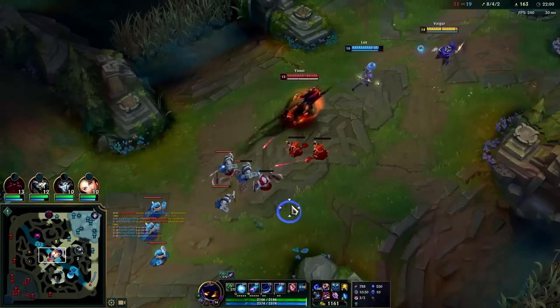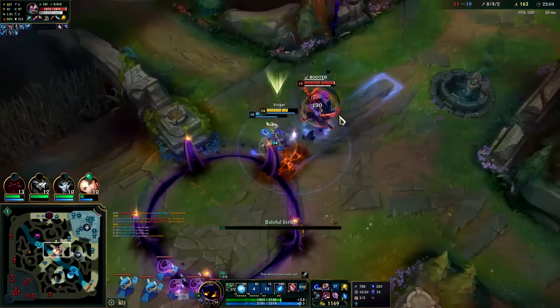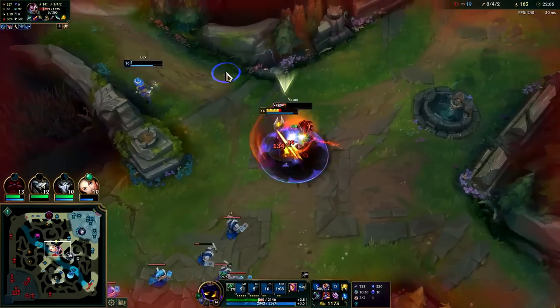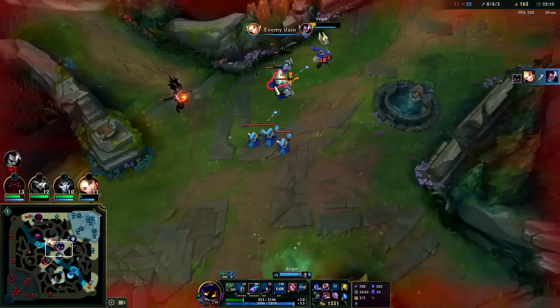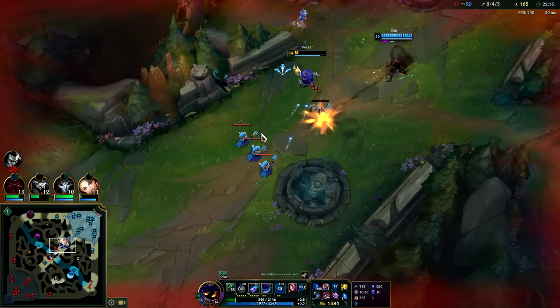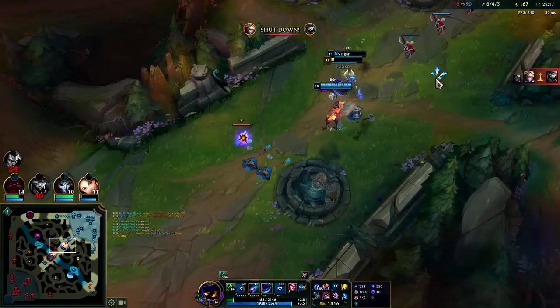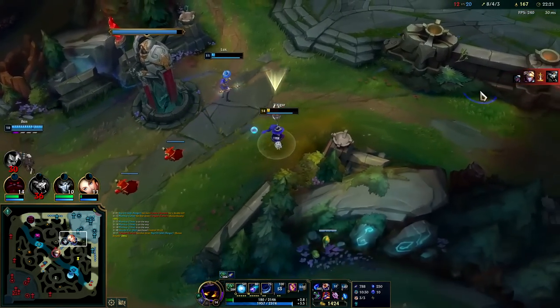We have a lot of PEP — 272 at the 22-minute mark, way over 10 per minute. At 800 AP, 22 minutes in. With the Everfrost, W, Q, R — oof. Yasuo doing Yasuo things. Two things there: first of all he has magic resist, and in terms of me misplaying, I threw my R too soon.